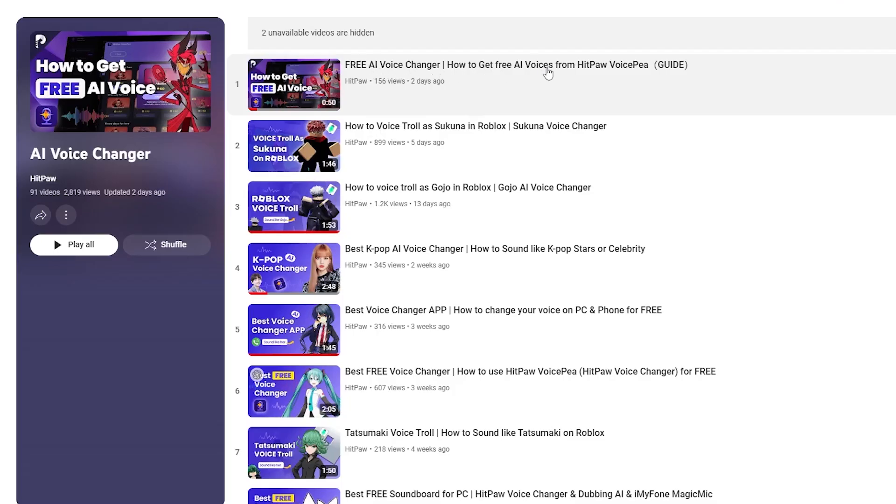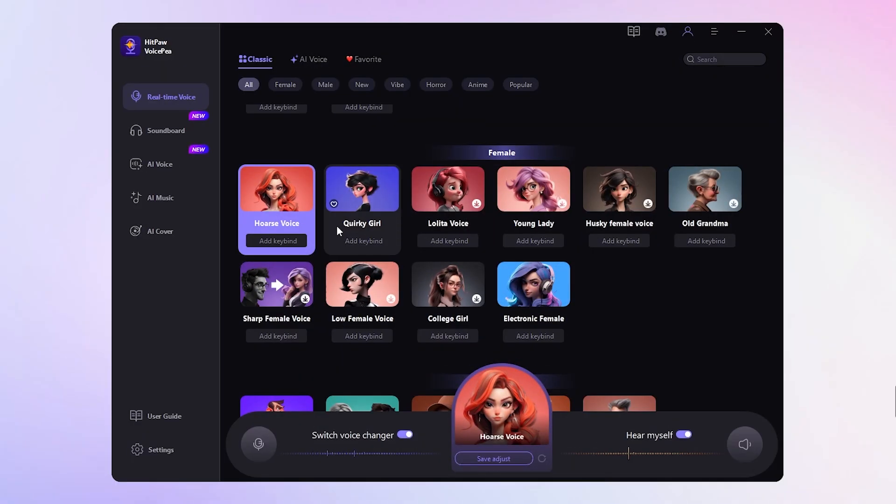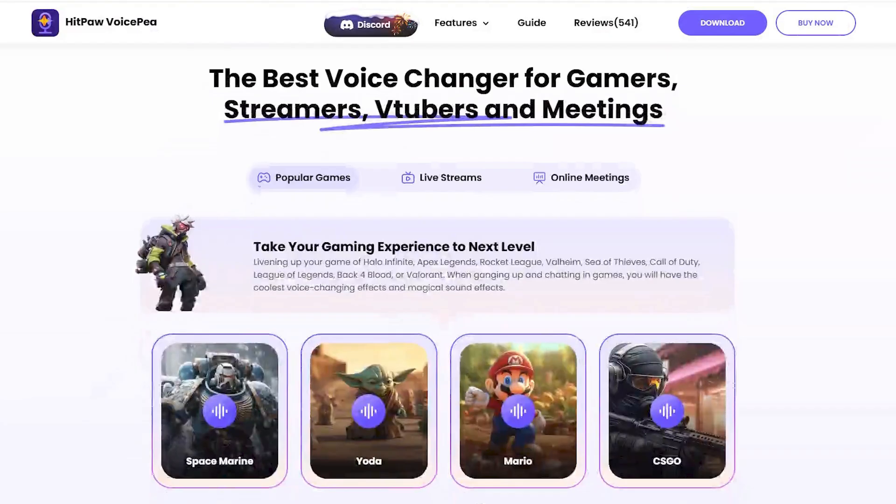Check the guide video for the full tutorial about how to get free AI voices. You can use the voice in Discord, Steam, or any other game platforms. It is really the best choice for real-time voice changing.